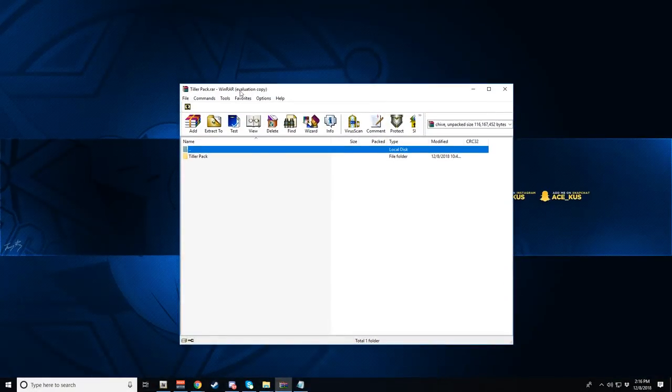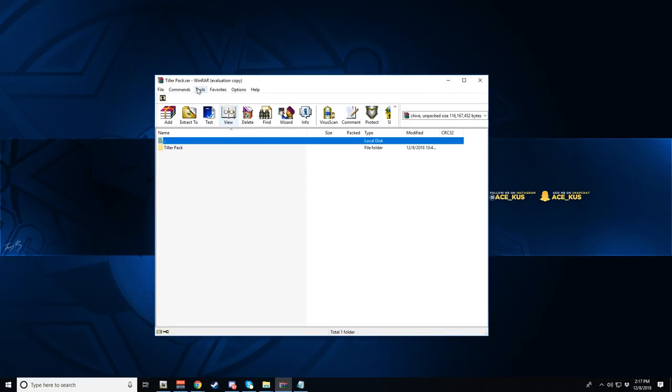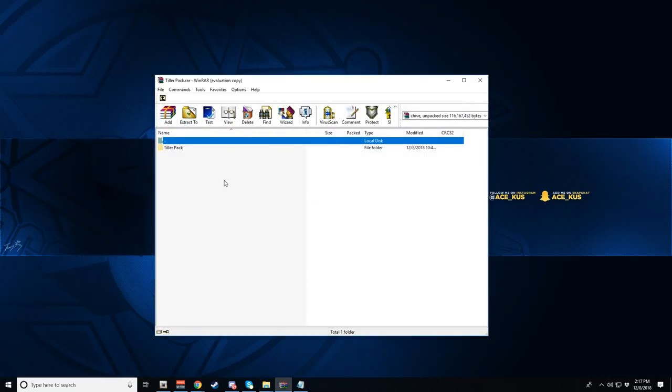Once you've downloaded it, open it up. You'll need some kind of program to unzip a RAR file — I use 7-Zip or WinRAR, both work fine. Go ahead and open it up. Once you hit download it should go to your downloads folder, so just open up the tiller pack and you'll see the contents.